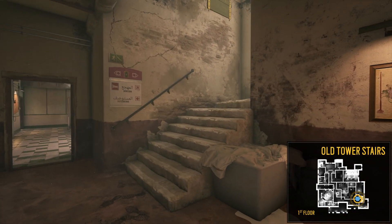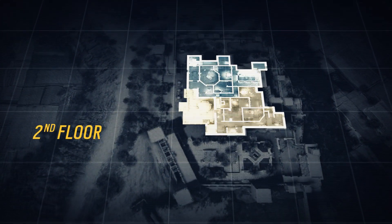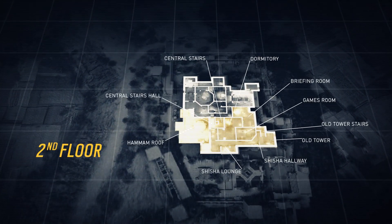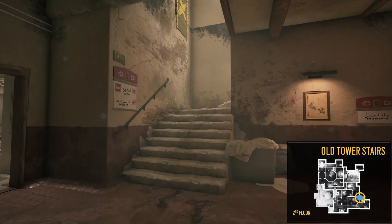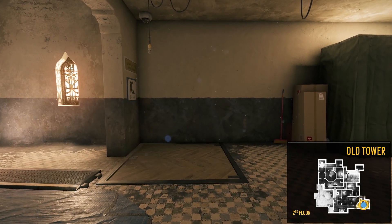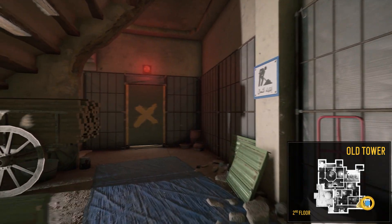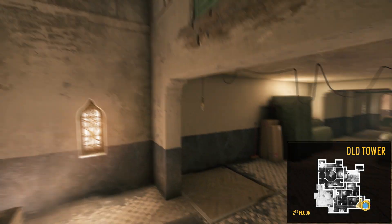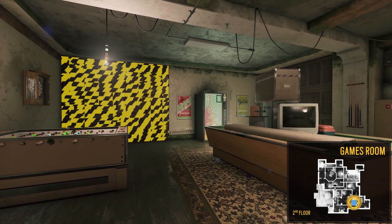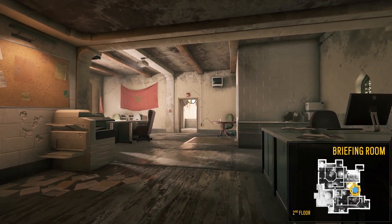Now let's take the old tower stairs and head up to the second floor. The blueprint for this floor is only divided into two areas, just to make the tour easier. We'll start on the south side of the map. The old tower stairs lead us to the old tower. Here we can see a hatch that we just saw in the laundry room, as well as two windows that lead outside. Be careful if you're defending this area — attackers can potentially arrive from the roof. From the shisha hallway, we'll access the games room. Note the destructible walls. Now let's move into the briefing room, which gives you access to the courtyard.